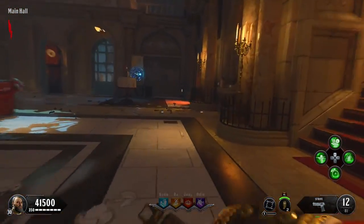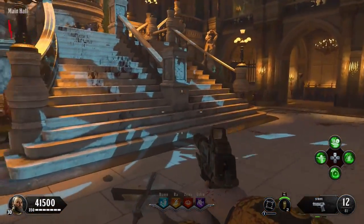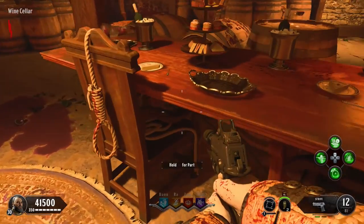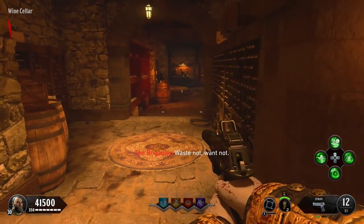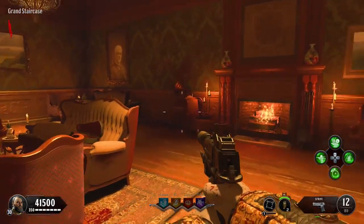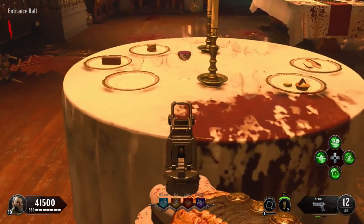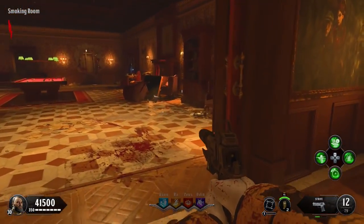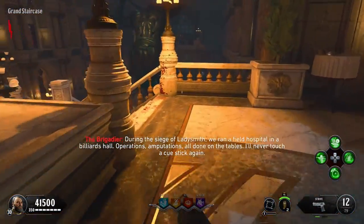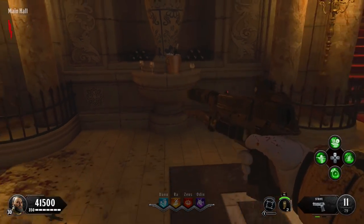The second piece only spawns in two locations: either on the table inside the wine cellar opposite where the stone is, or a little further ahead on the opposite wall inside a small hole. The final piece is a candle holder — it'll be either in the room where the Dying perk is on the left table, inside the snooker room to the right as you enter from the main hall, or down the right side of the main stairs on a little ledge under a huge vase.